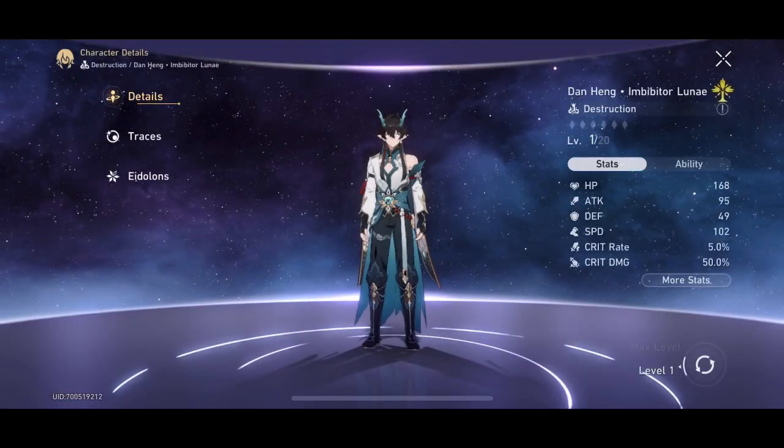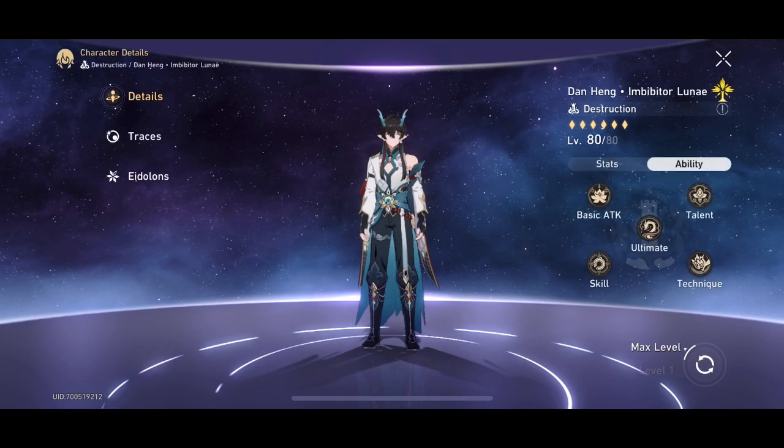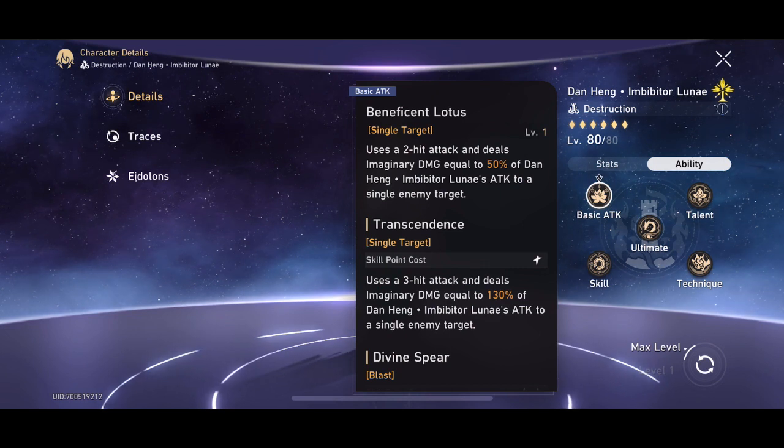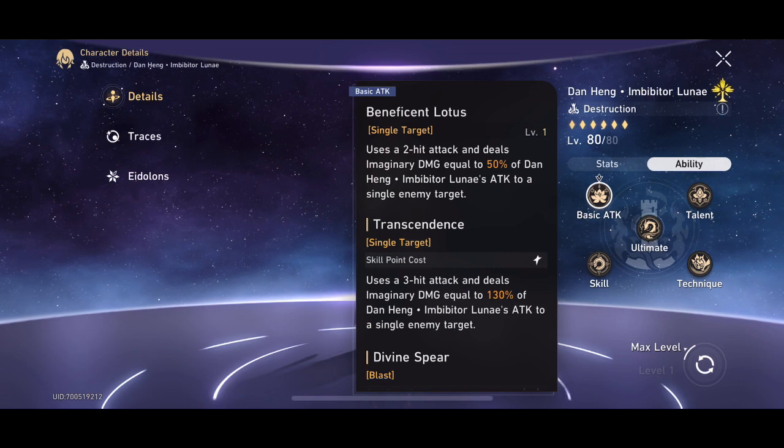This is the different version of Danhang — his awakened state, his inhibitor state. He's a very interesting unit. How he works is kind of similar to Blade in a lot of ways, except instead of sacrificing health, you sacrifice skill points.